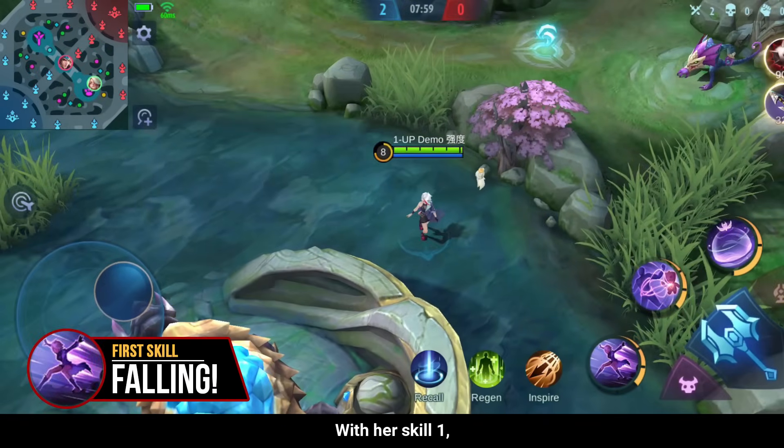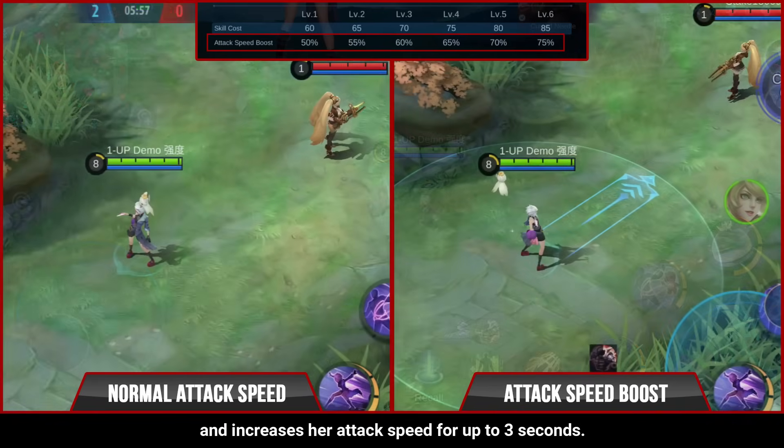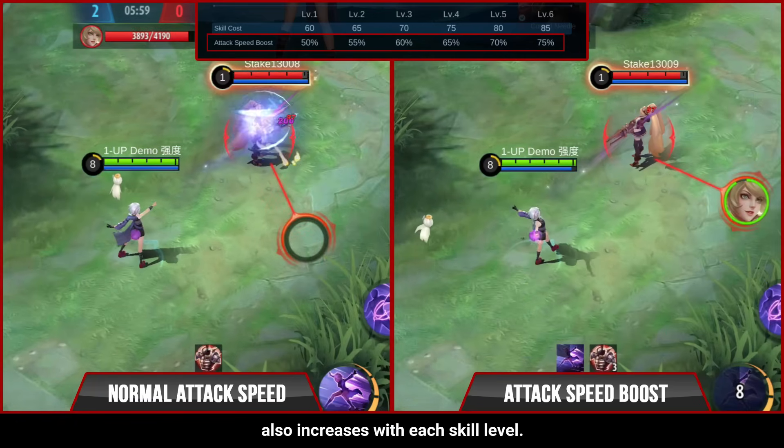With her skill 1, Melissa can dash to a designated direction and increase her attack speed for up to 3 seconds. The attack speed bonus also increases with each skill level.